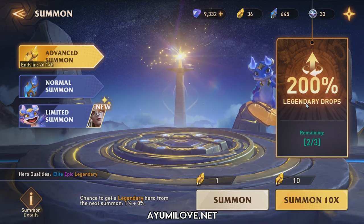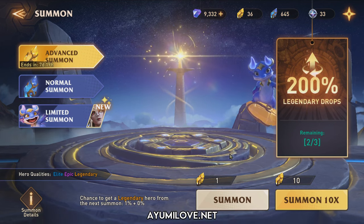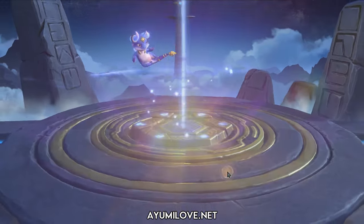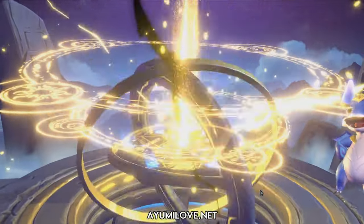I think we've spent quite a number of shards. We've already spent around about 80 advanced summoning crystals to get one new legendary hero, which is kind of bad. I was hoping for around 50 advanced summoning crystals to get at least one legendary hero. Let's continue.